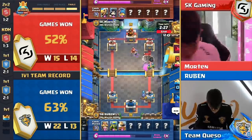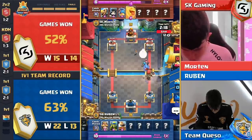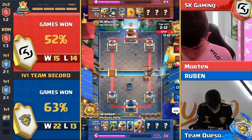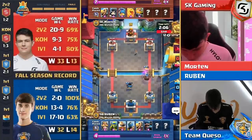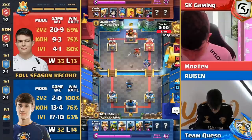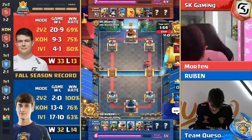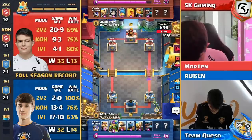Cannon cart in for Ruben — that cannon cart can get pulled across the bridge by the fisherman before the giant skeleton makes it within princess tower range. Not quite — giant skeleton walks all the way up. Royal giant down, and we've seen this matchup before today. It honestly didn't work out too well for SK Gaming. Sam had a really difficult time getting that royal giant on the tower, and missed a couple of mortar pickups, so very curious to see what he does in this situation again.